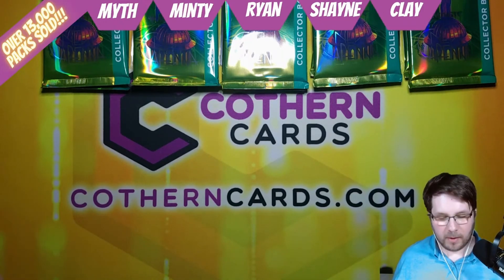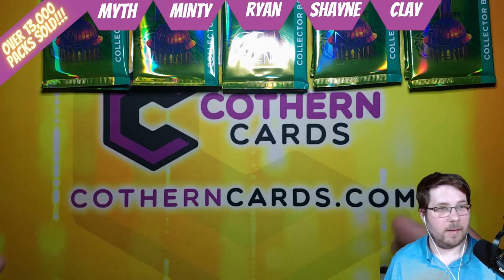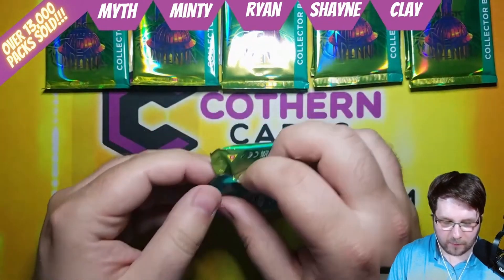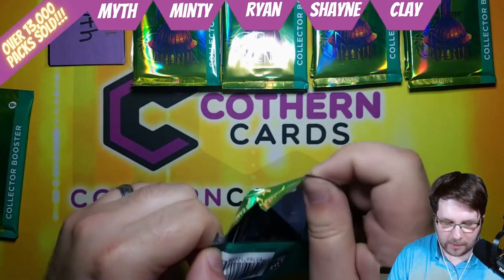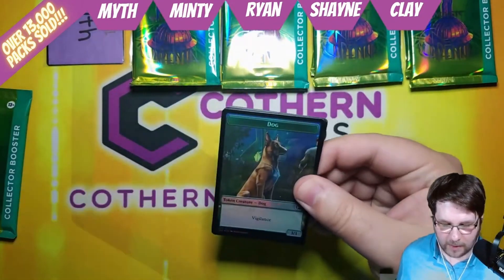Hello, Cawthorn Cards community. We are doing a Magic the Gathering New Capenna Collector Booster Box Battle. Basically, we have five people — each person gets two packs. The person with the highest and lowest converted mana cost of all rares and mythics gets a bonus. The high gets the box topper, which is the Gala Greeters, and a pack. The low also gets a pack.